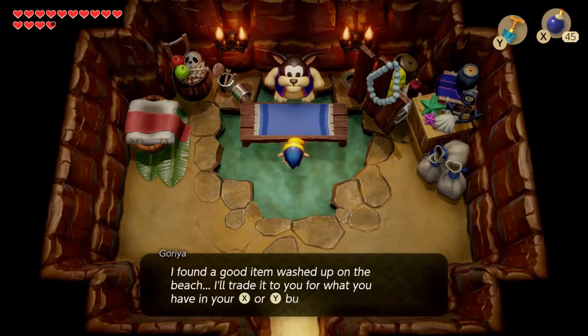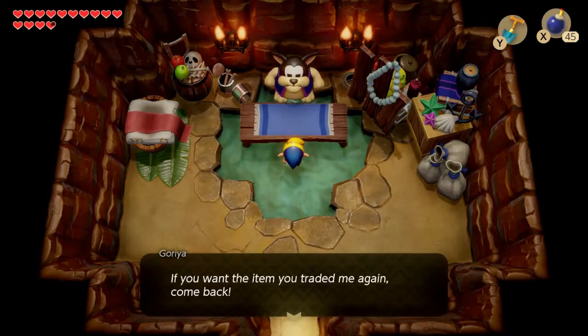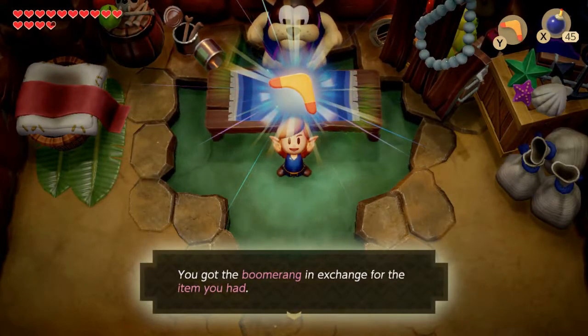The Gorria says: 'I found a good item washed up on the beach. I'll trade it to you for whatever you have in your X or Y button. If you want to trade, press X or Y and if you don't, press B.' Let's do it. 'If you want the item you traded me again, come back.' We have the boomerang.